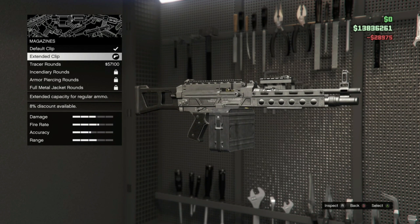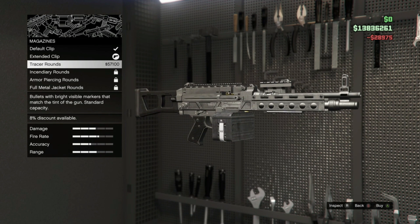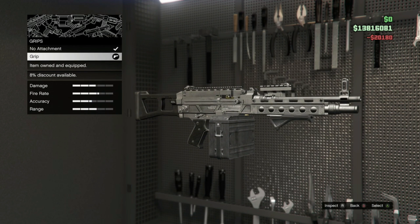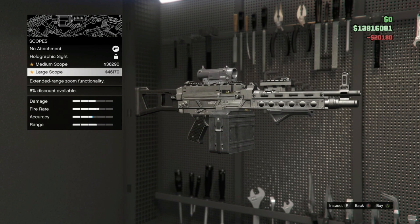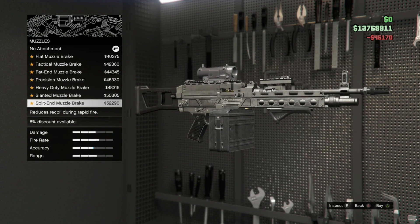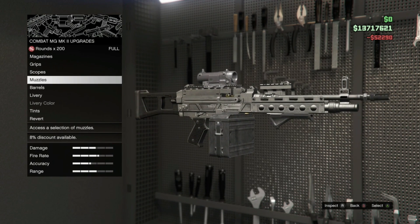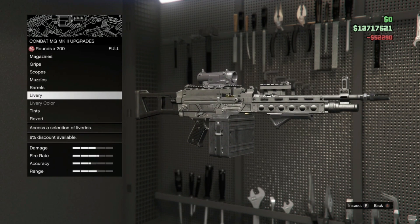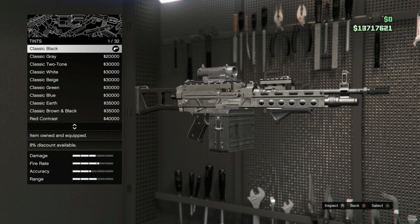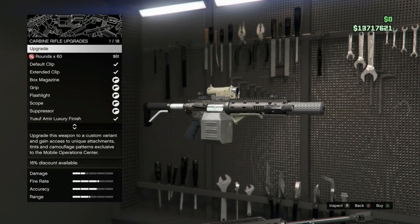Extended, tracker rounds — hell yeah, that is sweet, but I'll leave it for now. Grip, scope, muzzle — I'll go for that one. Barrel I can't do. Tint — leave it. Revert — hell no. Carbon rifle.